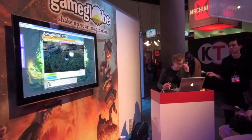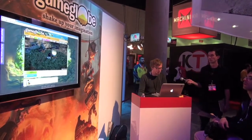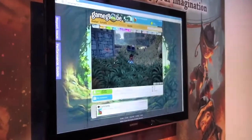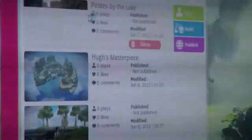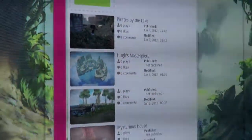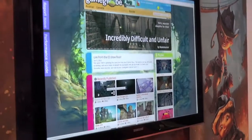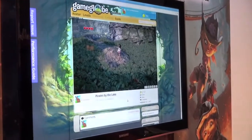Basically in 10 minutes we've created an easy playable little action adventure game level inside the browser in AAA quality graphics. We can take this level, give it a name — Pirates by the Lake — we can save it, position ourselves for a screenshot, take the screenshot, and everything is stored in the cloud. I can go into my levels, here's Pirates by the Lake, we publish it and now it's live and everyone can go to GameClobe and try out the level. Here it is on the front page of the most recently released levels — we can give it a boost ourselves by playing it and liking it.